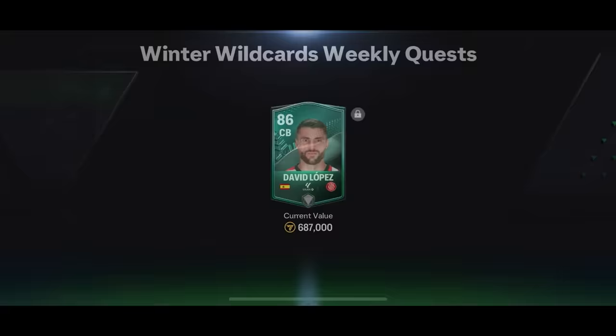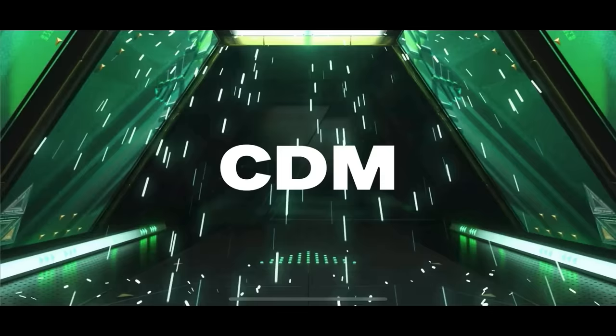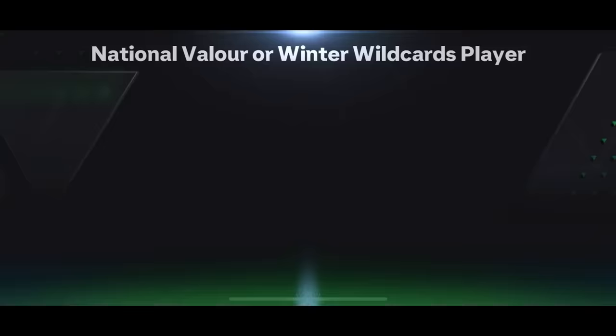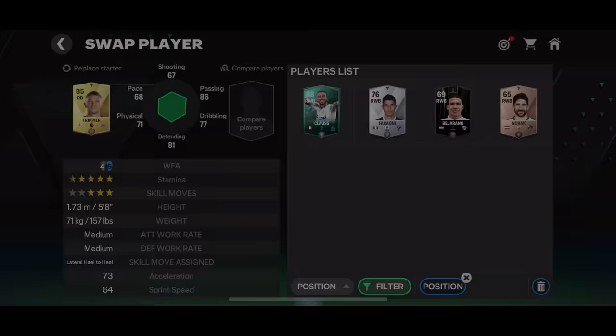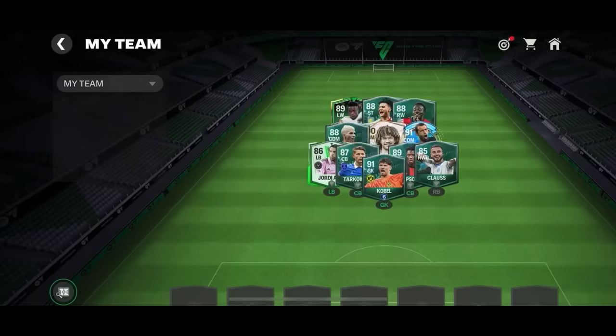I opened an 85-to-92 weekly objective pack but got the same center back I've packed multiple times already. I also managed to accumulate enough fodder for the 80-to-94 rated exchanges. The first exchange gave me Torreira, a Uruguay CDM — very disappointed. Exchange number two gave me Jonathan Klauß, a French right wing back, 80-rated — a promising card. Then I replaced Van Dijk with Tapsoba, a free-to-play card from the winter wildcard master road chapter.